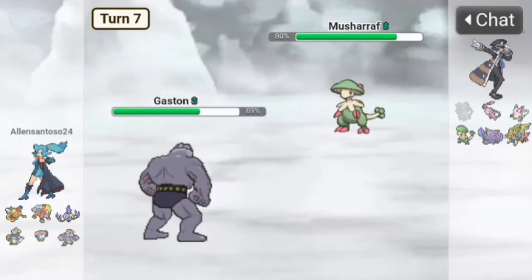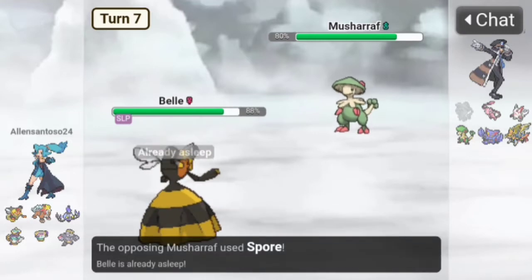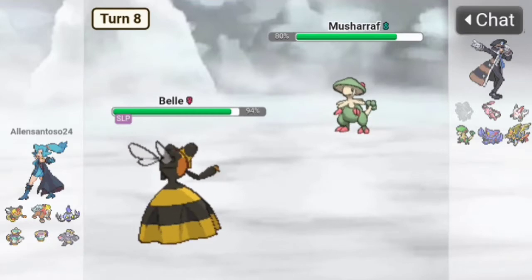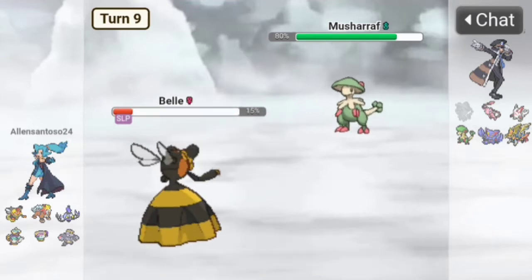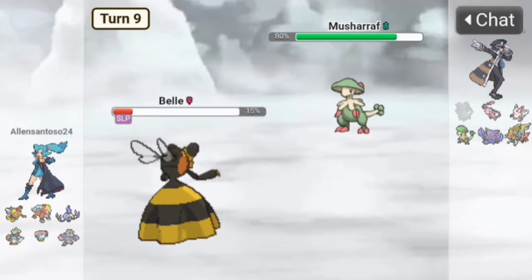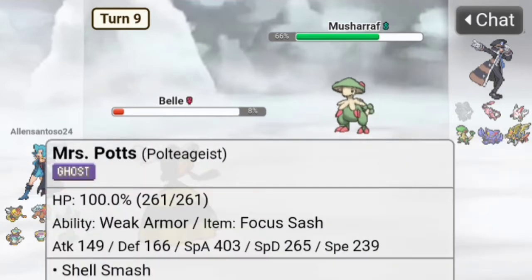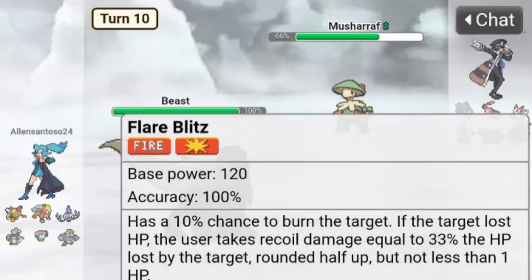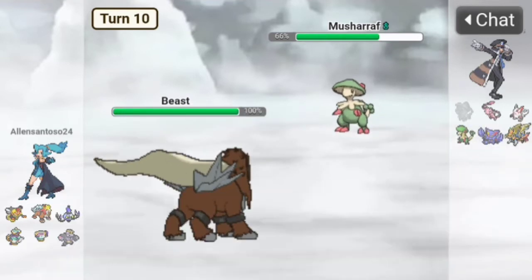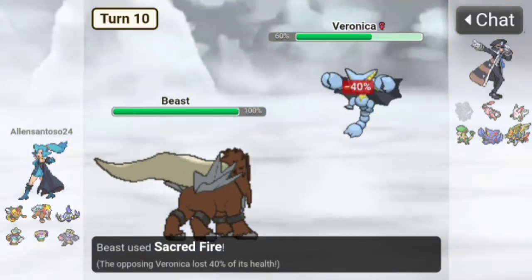They use Rock Slide — let's go back to Belle. We're still asleep, we're dead. Turn Punch isn't going to kill us so let's go to Beast. Let's Sacred Fire — they want to go to Gliscor, yep. Sacred Fire does decent damage.